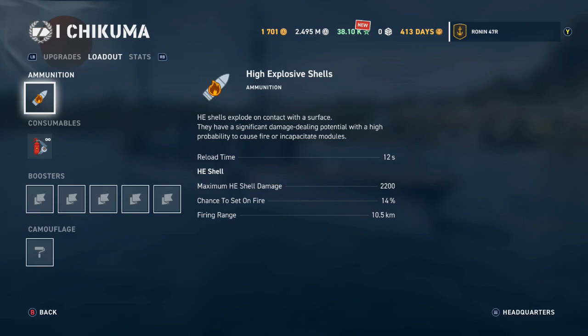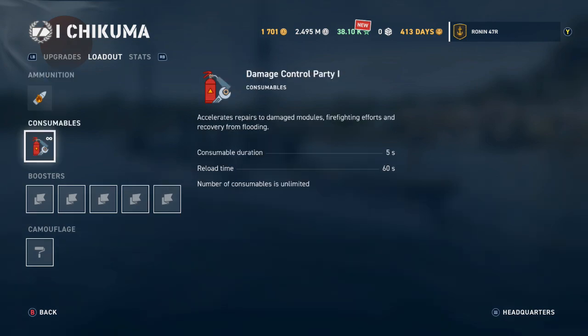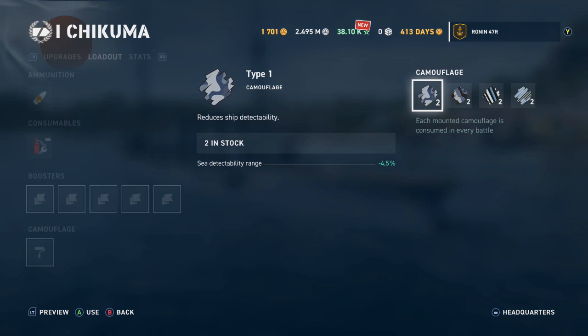This ship fires HE shells only, with a reload time of 12 seconds. Maximum shell damage is 2,200, with a 14% chance to set fire. The firing range bolstered all the way up to 10.5 kilometers. The only consumable this ship offers is the Damage Control Party Level 1 — a 5-second duration with a 60-second reload cooldown — for when you're on fire or want to repair damage to your vessel.